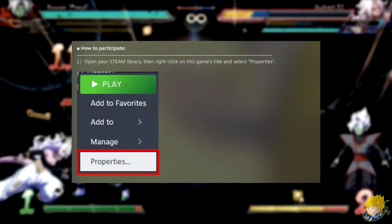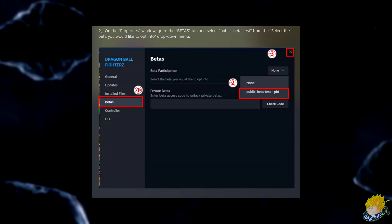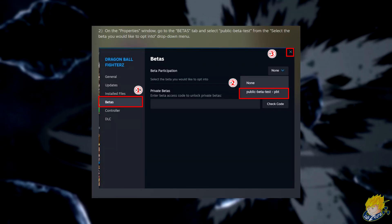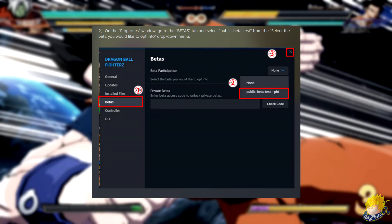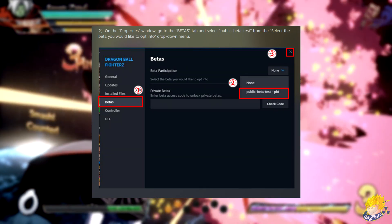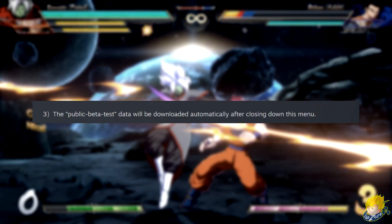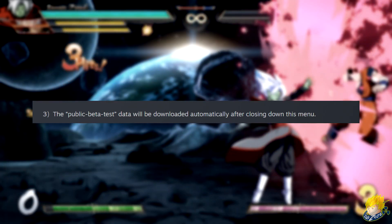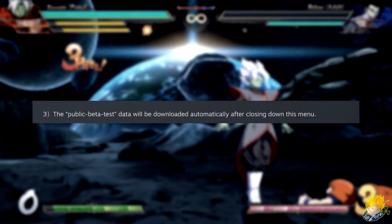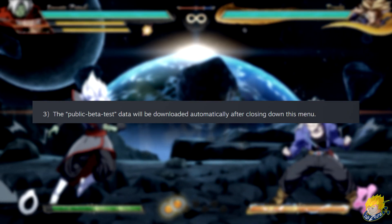Step 1: Open your Steam library, then right-click on Dragon Ball FighterZ and select Properties. Step 2: On the properties window, go to the Betas tab and select the public beta test you would like to opt into using the drop-down menu. Step 3: The public beta test data will be downloaded automatically after closing down the menu. This will happen around the 30th of November when it officially drops.